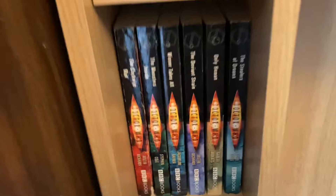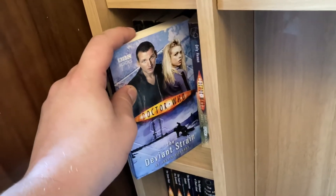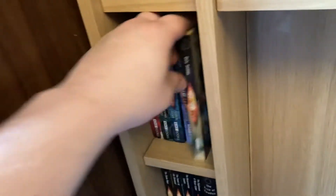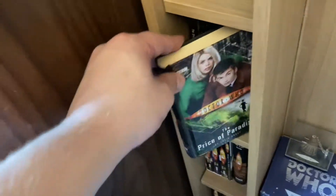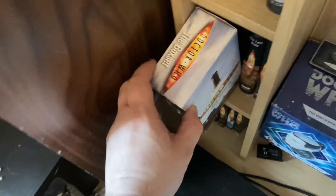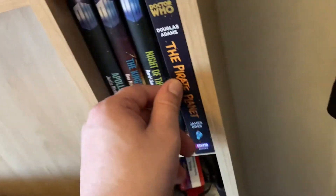I've got a few books here from the modern era: The Clockwise Man, The Monster Inside, Winner Takes All, The Deviant Strain, Only Human — which is not really a bad story actually — and then going into the Tenth Doctor's run: The Stone Rose, The Feast of the Drowned, The Resurrection Casket, The Nightmare of Black Island, The Price of Paradise, then some Martha Jones books, The Last Dodo, Many Hands, and more Tennant books. Then I've got three Matt Smith books and The Pirate Planet, which I'm going to be reading.